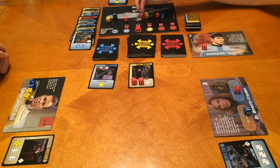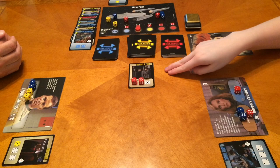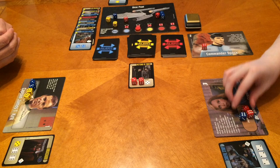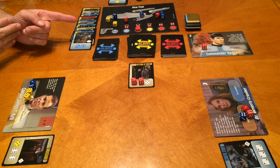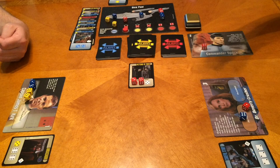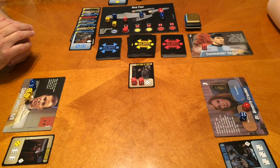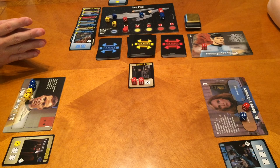Beverly is injured — that's what she gets for trying to be helpful. I'll take a yellow and a blue. I still don't have what I need, but I can heal myself — I get that die back and it goes in the pool. I have a red six and I can repair the Enterprise. We flipped a blue when we were in yellow — that was a mistake. But since we're playing in easy mode, it probably won't matter.